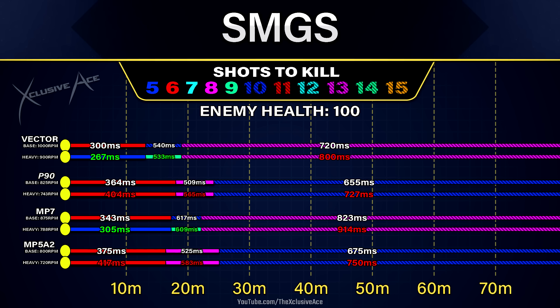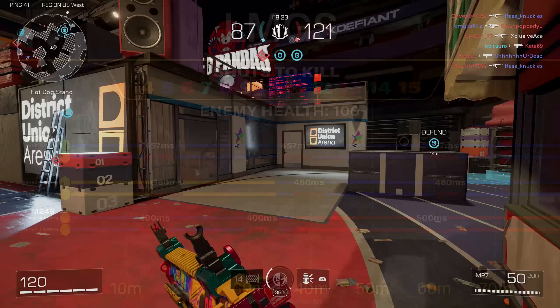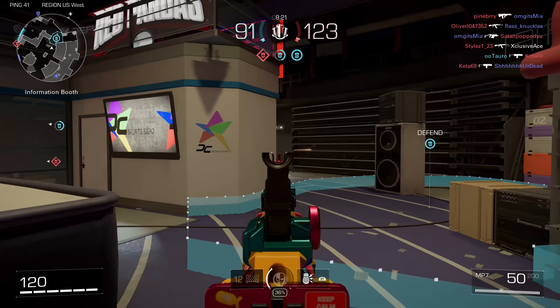Outside of the Vector and MP7, I would stay away from the heavy barrel — the P90 and MP5 just don't benefit from it at all. Then taking a quick look at LMGs, none of them benefit from the heavy barrel against regular players at 100 health. A couple will benefit against phantoms, but we'll get into that later. Generally, unless you're playing against a full team of phantom users, I wouldn't recommend the heavy barrel on LMGs.